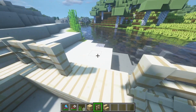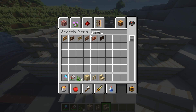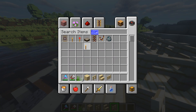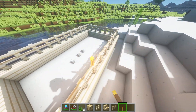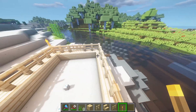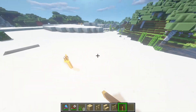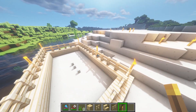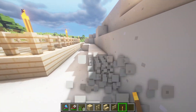Make an entrance for yourself, and obviously you want to light the whole area up so fewer monsters spawn here. You're getting the point — you need to make this place safe for the little turtles so they don't die before they hatch.